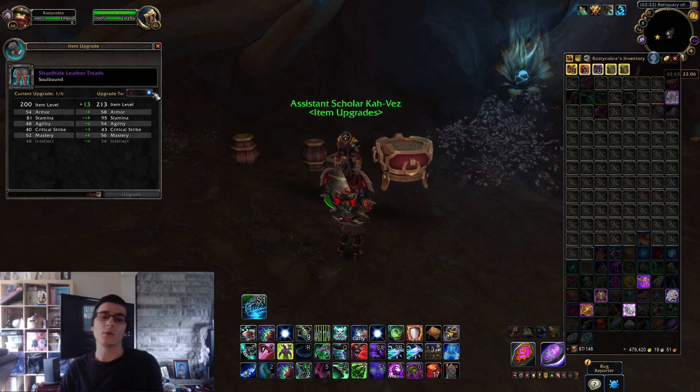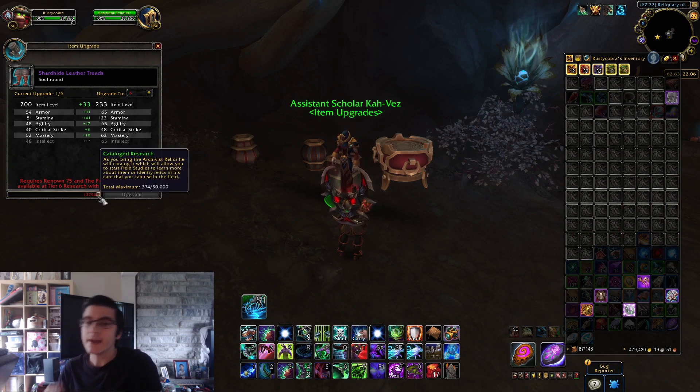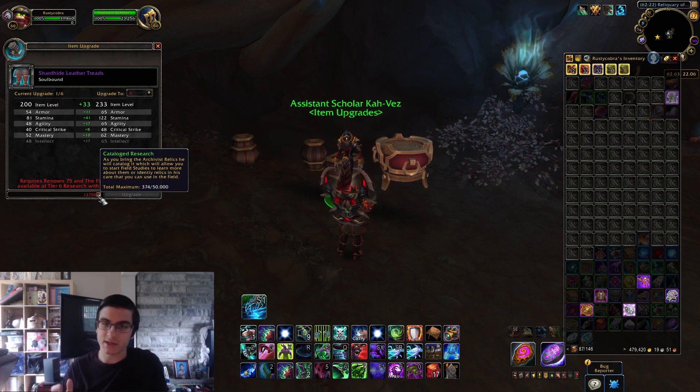Just for reference, normal mode Sanctum of Domination gear drops item level 226, heroic mode being 239. So this is six item levels less than heroic Sanctum of Domination — this gear is actually pretty decent. Now it's not super quick, it will take a little bit of time, but long intro out of the way, let's just get right into the guide.